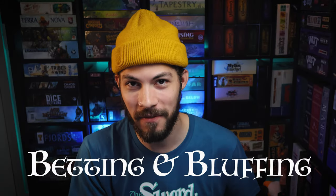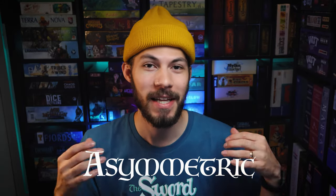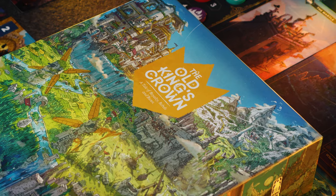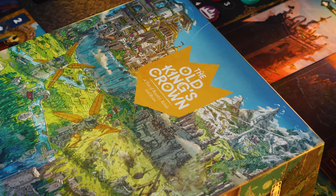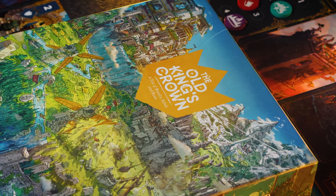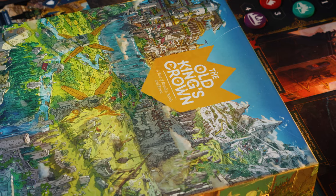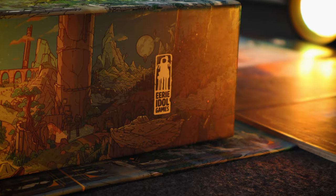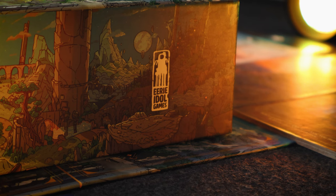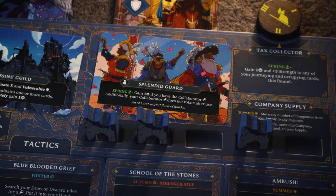The Old King's Crown is a betting and bluffing, hand-management, asymmetric, lane-battler board game where you are going to be trying to take The Old King's Crown as one of four heirs. This game has beautiful artwork and ever since I first saw it, that was the first thing that captured my attention. I do want to say that this is still considered a prototype copy so things are subject to change.